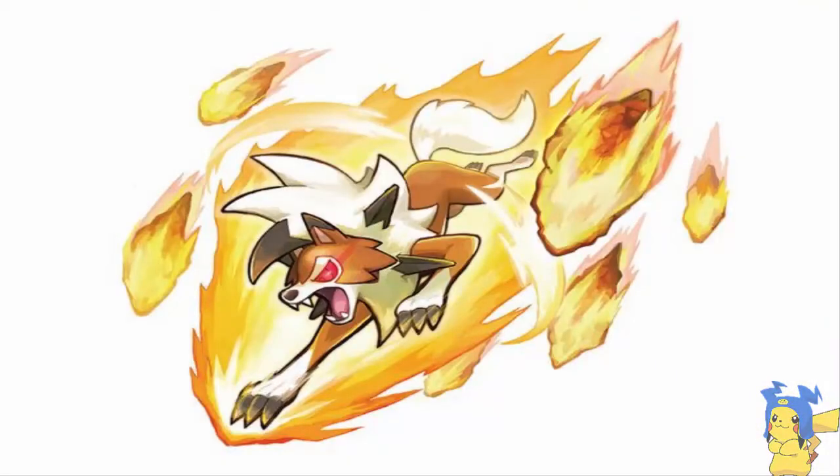The first thing to talk about is that Lycanroc has a new exclusive Z-Move called Splintered Stormshards in English — I think it's called Radial Edge Storm in Japanese. Regardless, it's a signature Z-Move for all three Lycanroc forms. It's essentially an upgraded Stone Edge that not only does damage but also removes terrains. So if your opponent has a Tapu Koko out, you use Splintered Stormshards, it does a ton of damage and instantly ends its terrain. Midnight Lycanroc is pretty much trash competitively.